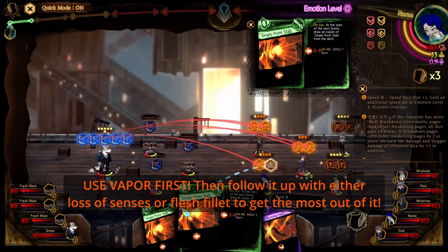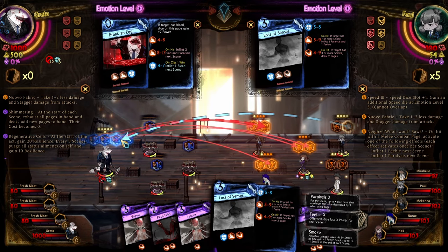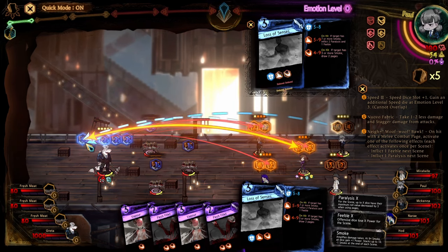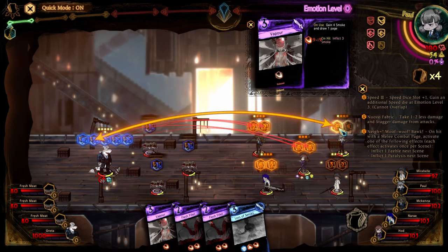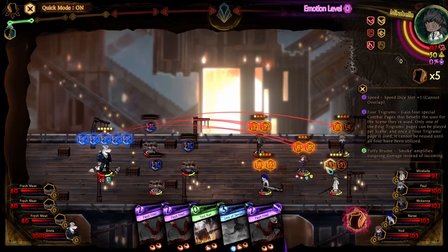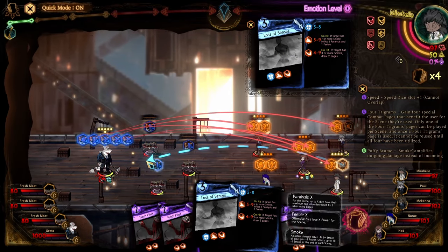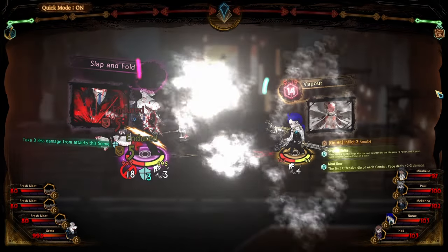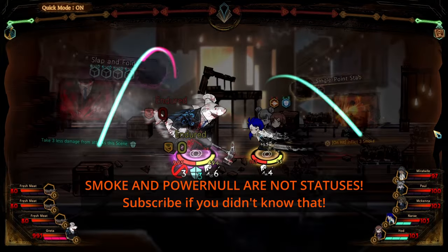I'm going to inflict vapor with Yawn and use lots of senses at the end. Hopefully we'll be able to inflict some debuffs onto her. I'm going to change that up — put vapor up here because we want to make sure she's smoked. We'll throw test run here because we're still trying to generate emotion points as quickly as possible. More emotion points means this will be easier. Important to note: smoke is not a status ailment, so we'll be inflicting it no matter what.